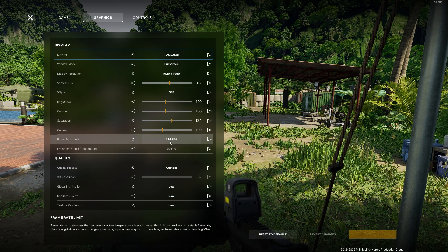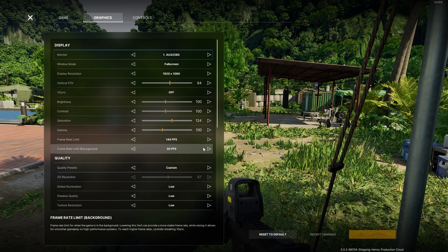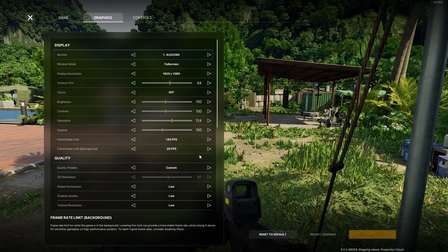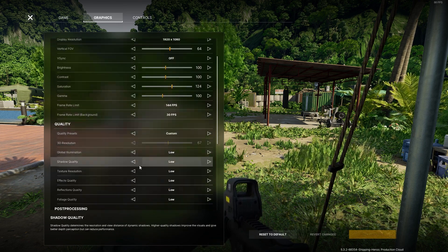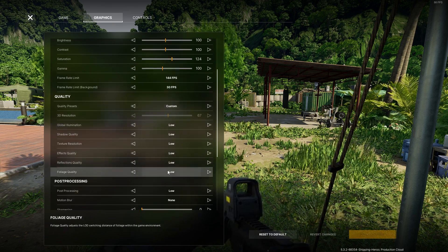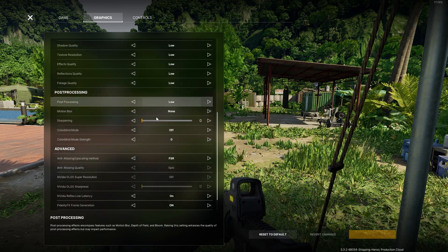For frame rate limit, I recommend putting this to whatever frames you're reaching. I'm getting between 80 to 120 FPS, so I put this to 144. This prevents weird frame dips that happen when you set your FPS max too high like 240. For when the game is in the background, I have the frame rate limit set to 30 FPS so it doesn't consume my whole PC. For quality settings, I put everything on low to get as many frames as possible, and on post processing I'm putting everything on very low as well.